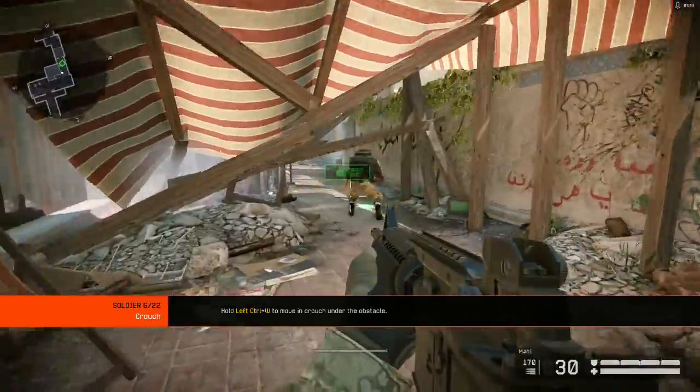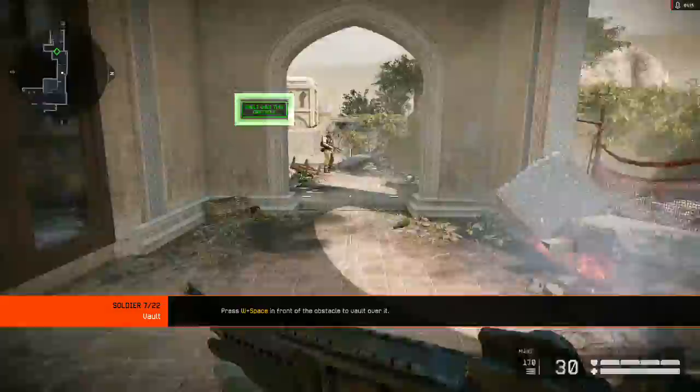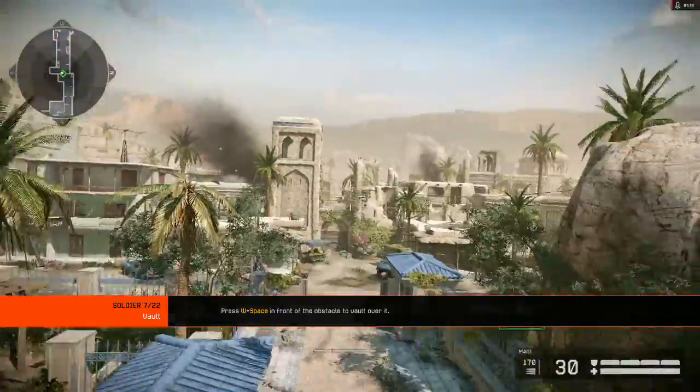Crouching is a slow way to move but allows you to go under low obstacles. Crouching also helps when obstacles such as railings are too tall to jump, but you can still vault over them. Vault over the balcony railings.